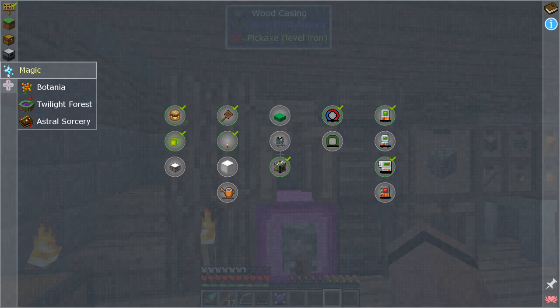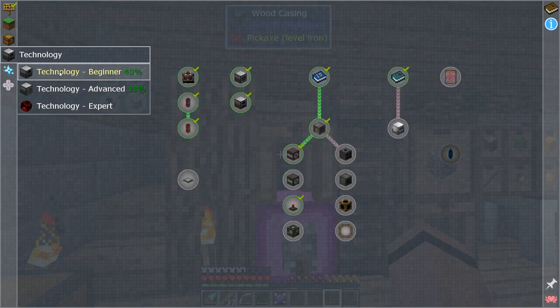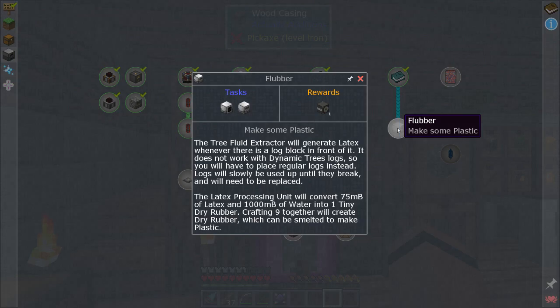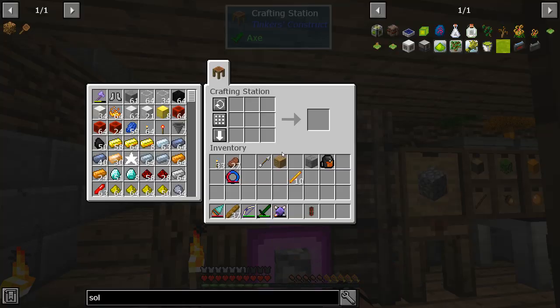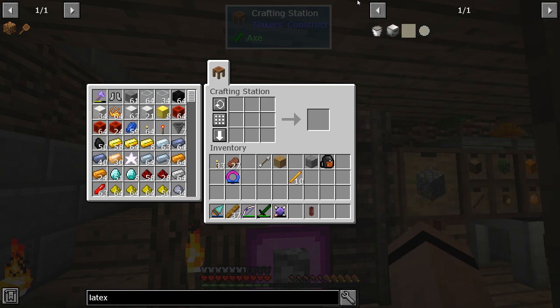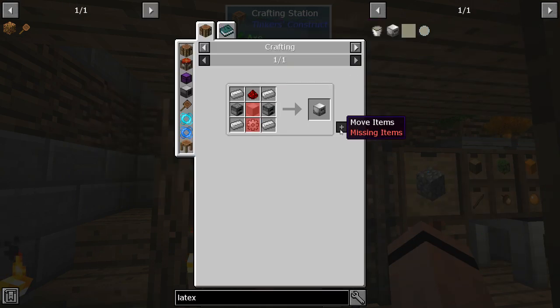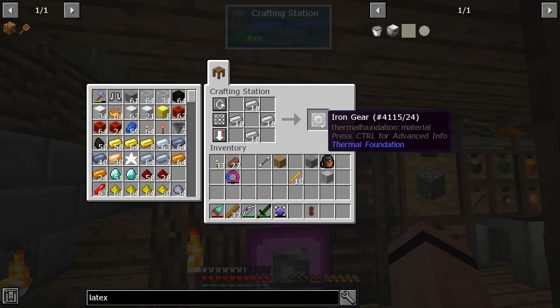Looking at the quest book, we've got to get into magic here shortly, but before that I want to open up one more technology — the tree sap thing, whatever it's called. That's to get into industrial foregoing, a very powerful mod. We need a latex processing unit and a tree fluid extractor. Let's get the latex processing unit set up.